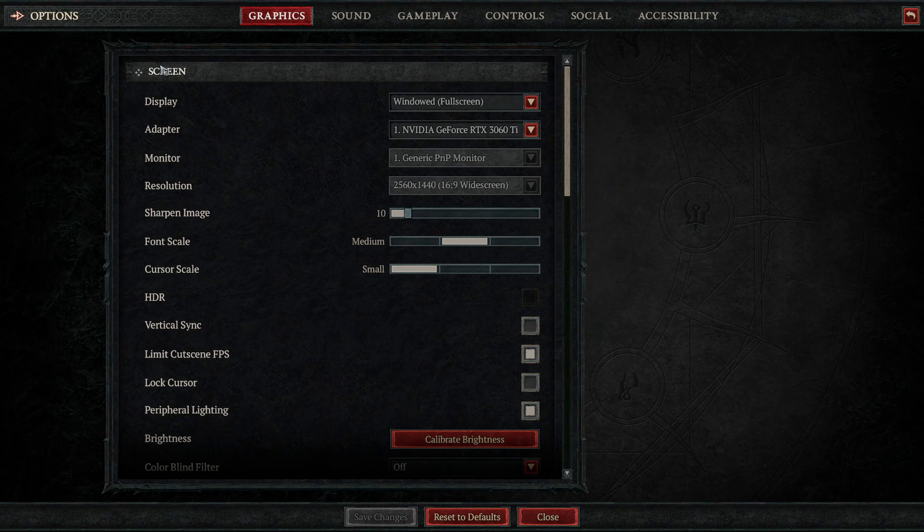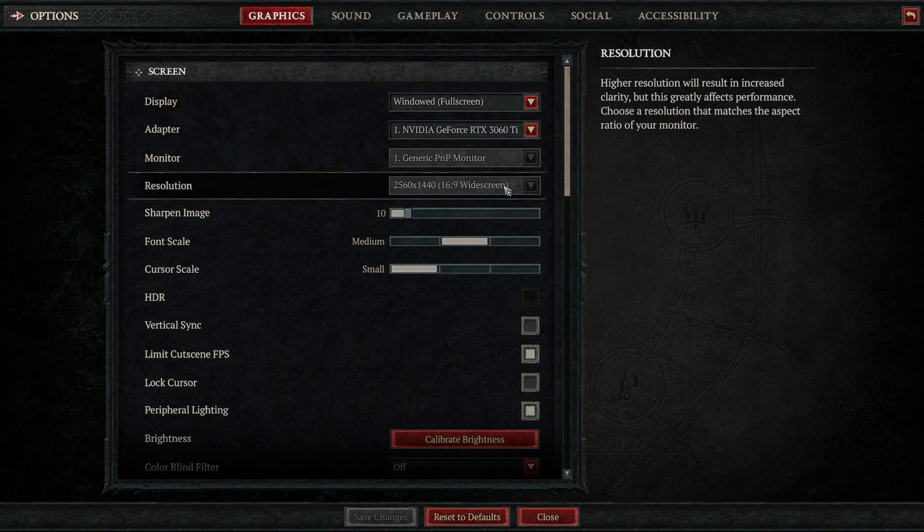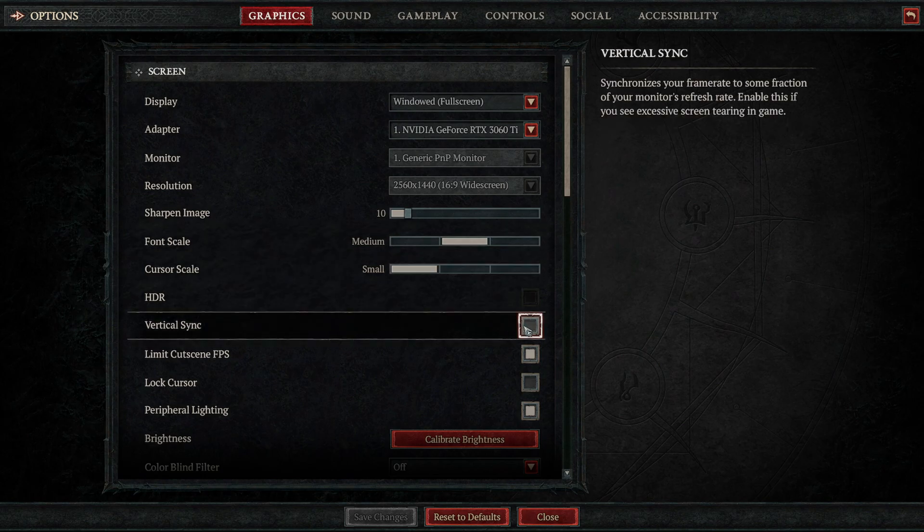Under Screen, it's mostly personal preference. For Display, windowed full screen works well. Resolution should always be your native resolution — my monitor is 1440p so I set mine to 2560x1440. Sharpen Image, font and cursor scale can be left as default. For V-Sync, set it off if you have a G-Sync or FreeSync monitor. If not, it's your choice — V-Sync on stops screen tearing but introduces input latency which could be a disadvantage in multiplayer, while V-Sync off removes latency but may cause tearing. If you turn V-Sync off, it's recommended to cap your frame rate to no higher than 60 FPS to help minimize tearing.